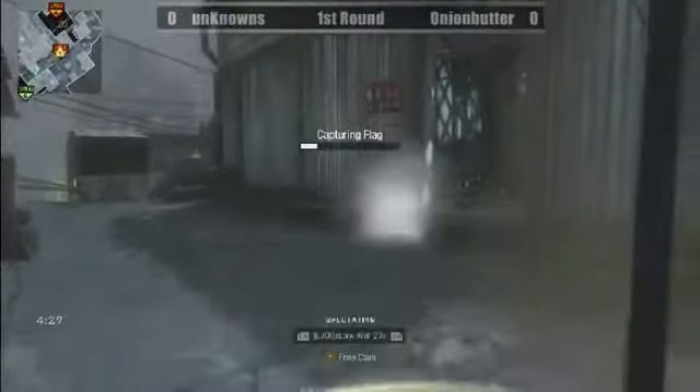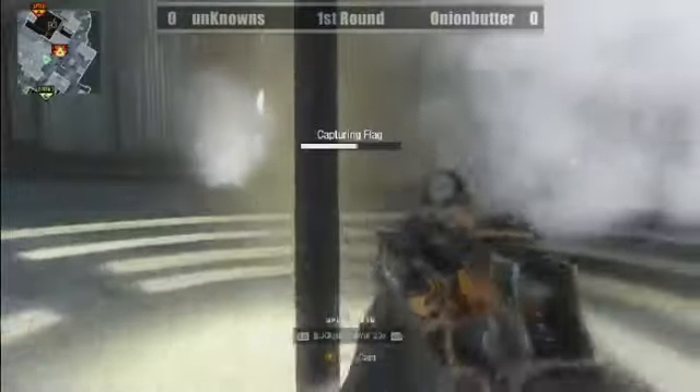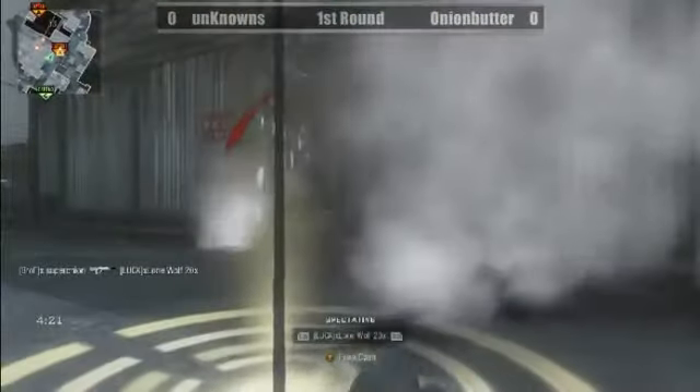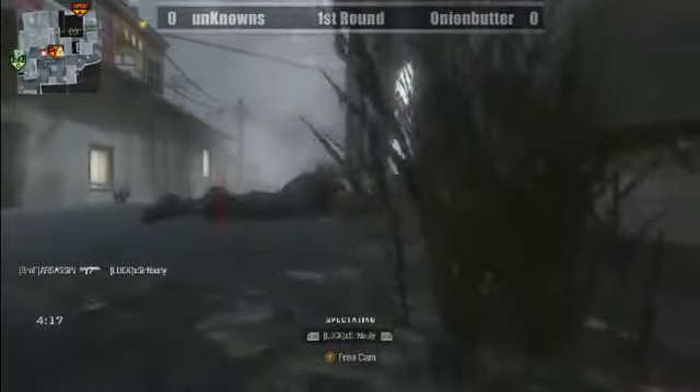Lone Wolf is going for the cap at B — so far nobody on him, but that's soon gonna change. Flashbangs go out and Super Onion picks him off with a quick burst from his rifle.